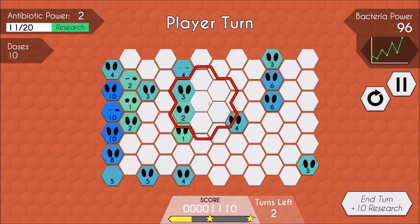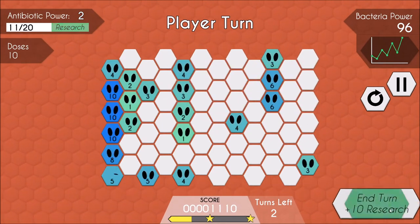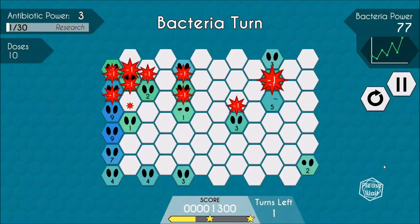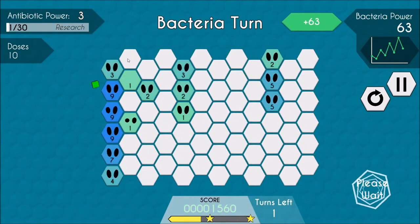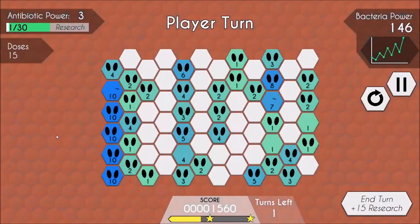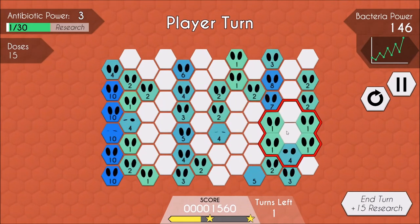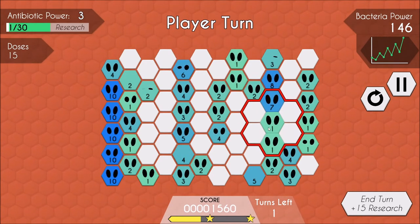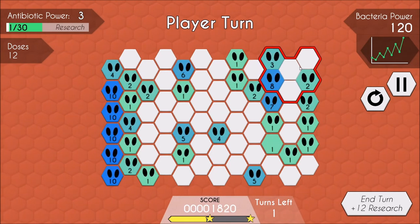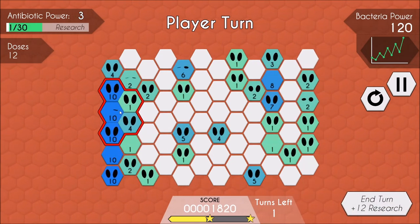There's a bit of strategy here because you're going to be allowing bacteria to grow. On your first turn, if you become too aggressive with your doses, you're not going to be able to allow the bacteria to grow over time. The bacteria, at the end of their turn, will grow exponentially based on some math in the background. So let's say on your first turn you've wiped out most of the grid — because the bacteria's strength is so low overall, it's not going to be spawning a lot of bacteria for you to kill, and your score might be too low to finish the level. So you might actually have to let the bacteria grow a little bit so that it'll populate more, giving you more opportunities to earn points by killing them off and isolating them.